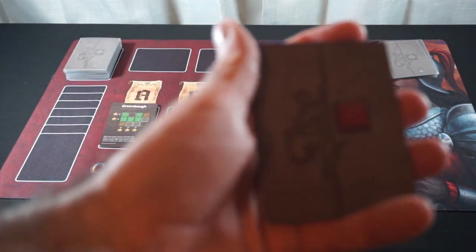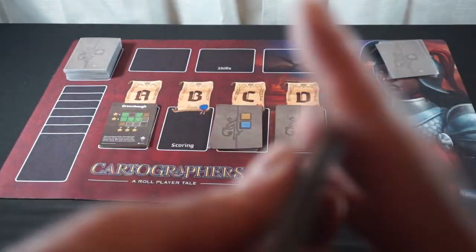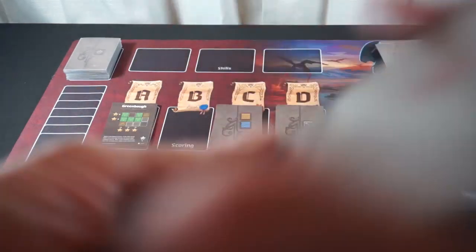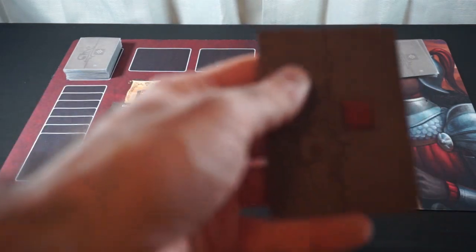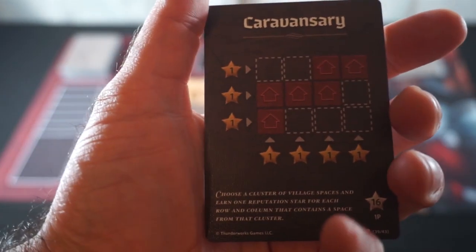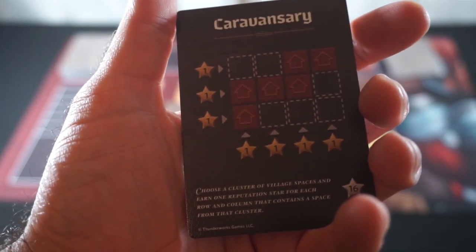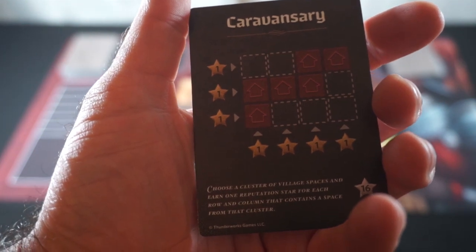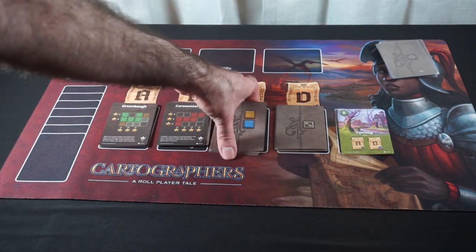Objective B is focusing around the villages. We'll give these a shuffle and a cut — and there's our objective for B. Our objective for season B is Caravansary. Choose a cluster of village spaces and earn one reputation point for each row and column that contains a space from that cluster. We'll want to make a fairly sizable cluster of our village spaces.